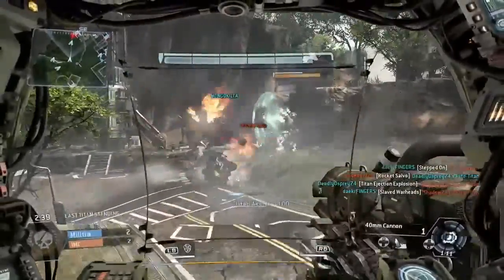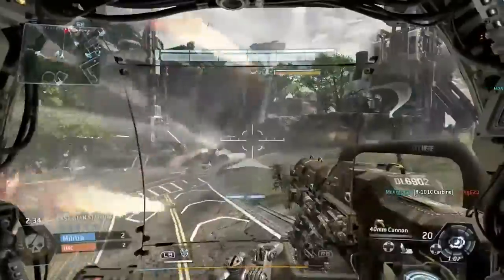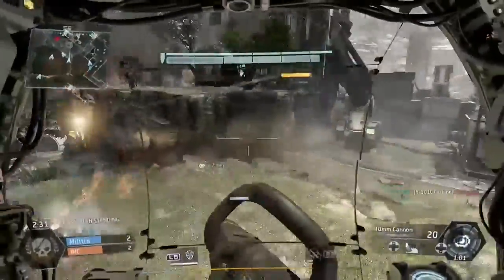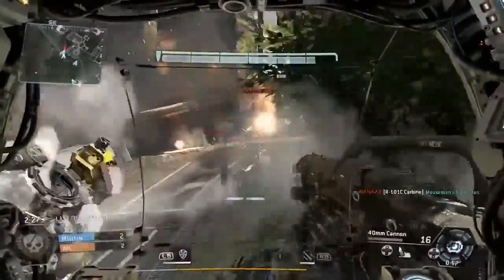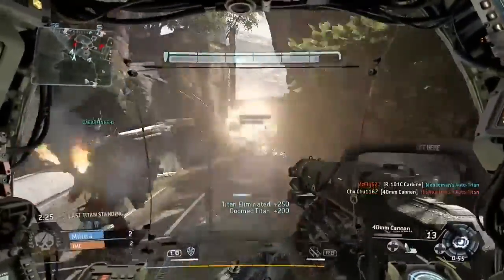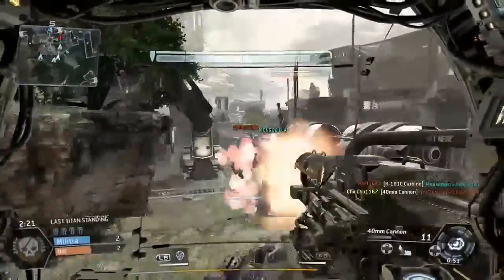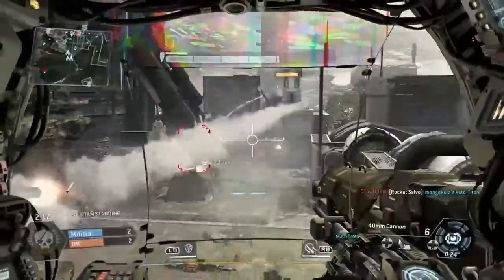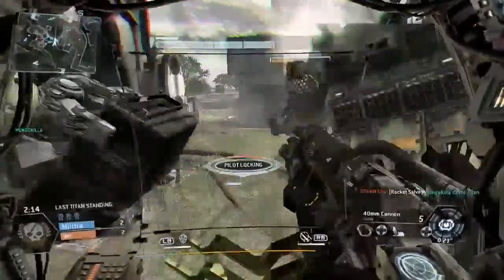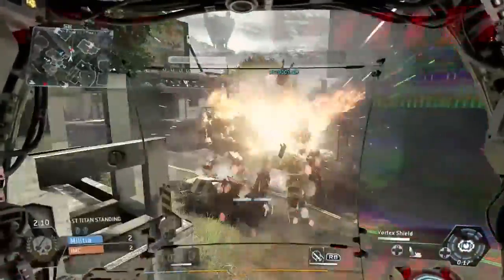This game mode is pretty interesting, kind of a new concept I suppose, and it was really fun. However, it was very short lived, at least as far as the beta goes. I think that's only because we only had access to the Atlas titan as an unlockable. There were burn cards available to get the Ogre — the heavy set tank version of a titan — and the Strider, the agile versatile titan. The Atlas is just your standard default all-around balanced titan.